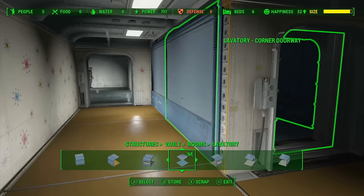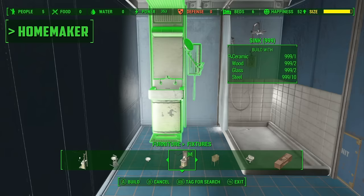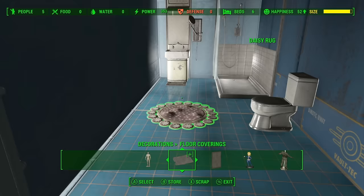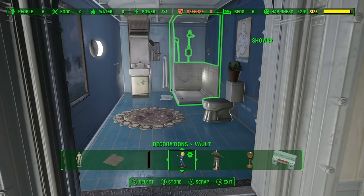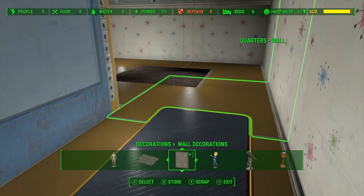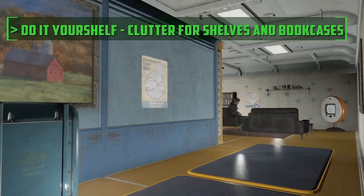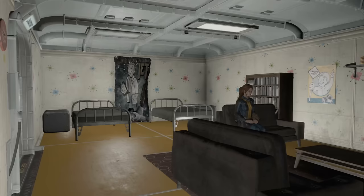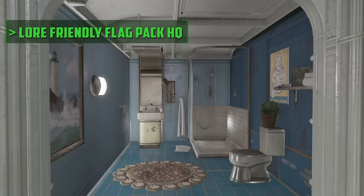We have our little lavatory area, which actually looks pretty darn good even with the steel cap visible. The Homemaker mod has given us plenty of decorations to make the lavatories look like an actual functioning place. We're also using Do-It-Your-Shelf to make some really highly stacked shelves in a very quick amount of time — a very good mod, I definitely recommend it. And we've got the Lore-Friendly Flag Pack HQ to add some more decorations around the little rooms just to give them some life.